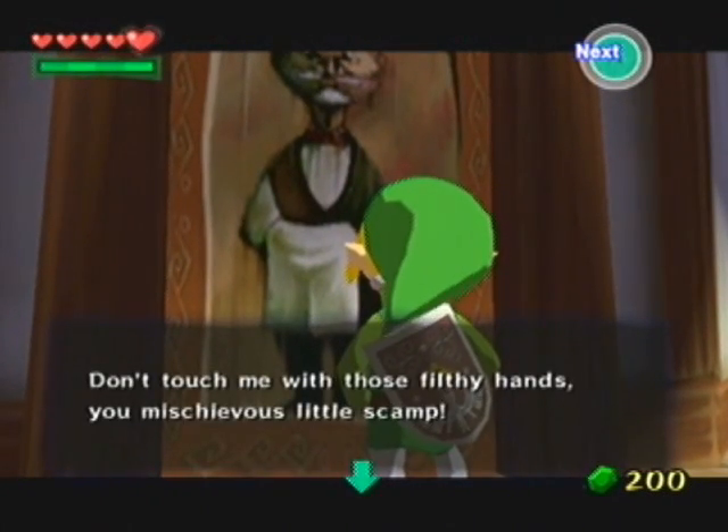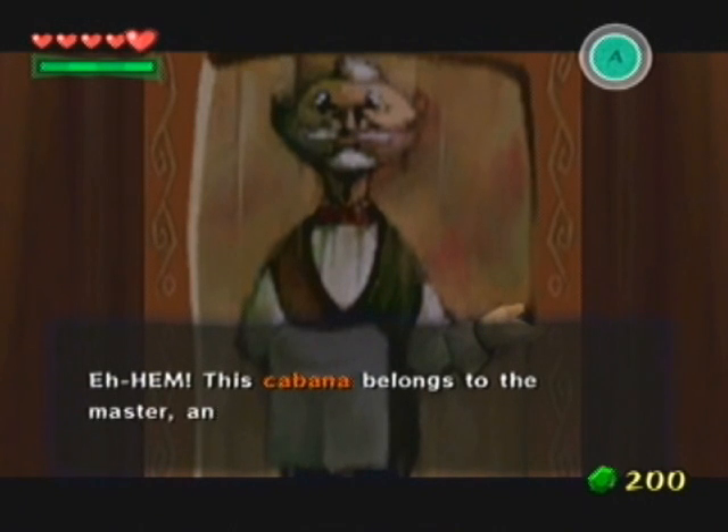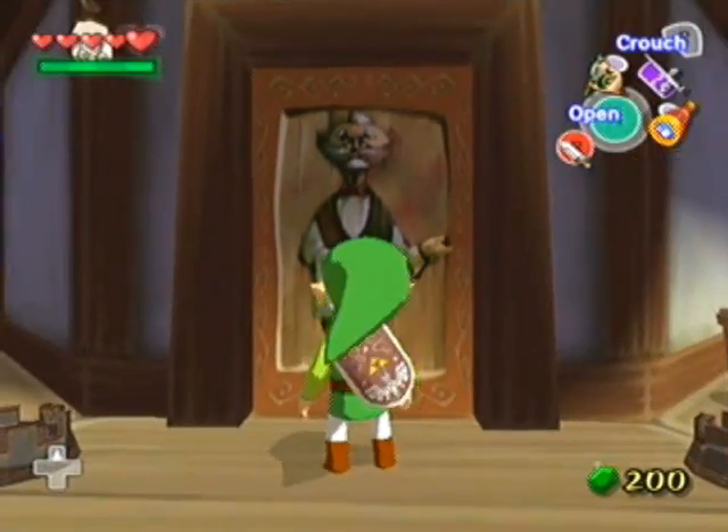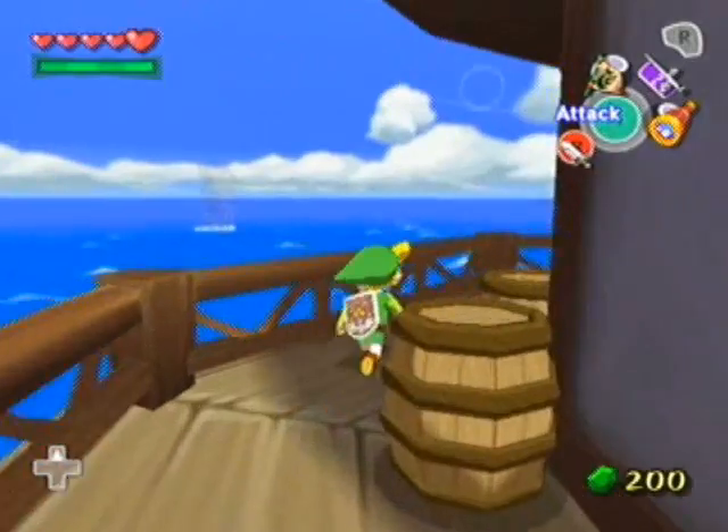An NPC shouts: 'Don't touch me with those filthy hands, you mischievous little scamp! This cabana belongs to the master, and the master alone. You grimy trespassing little scoundrel! Away with you!' Rude much? Goodness gracious.